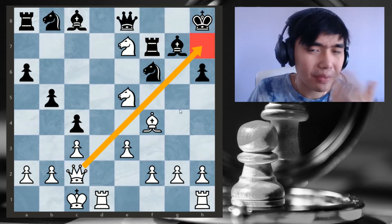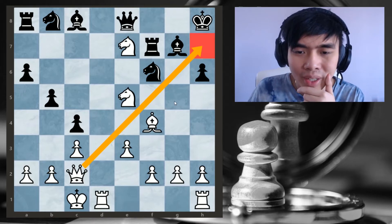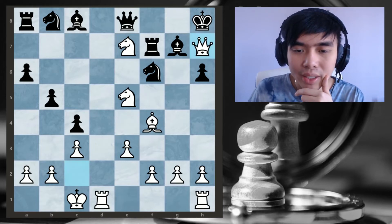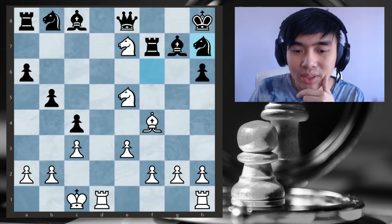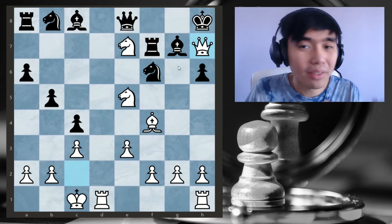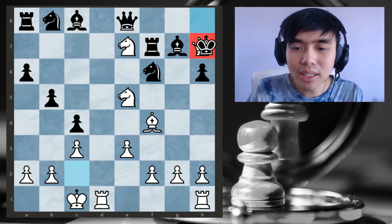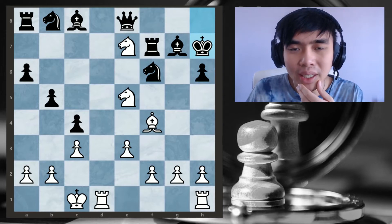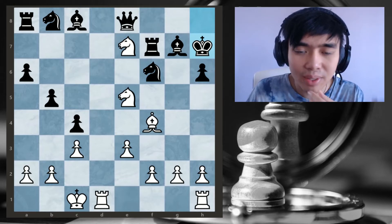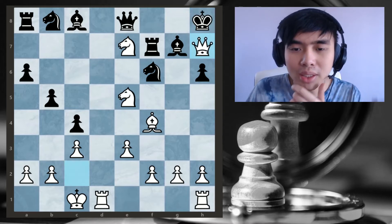Usually you have to sacrifice a queen, like maybe on h7, but in this position it's not quite possible. Because if you play there, sure, the knight captures, then knight here is checkmate. But the problem is a lot of you guys might just play queen to h7 check — it's not right, because king captures and then our entire plan is gone. So we have to think a little bit smarter.